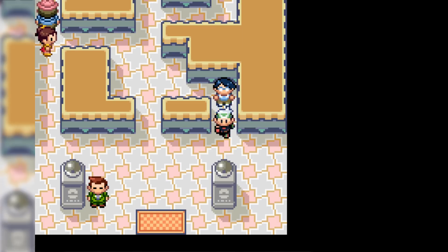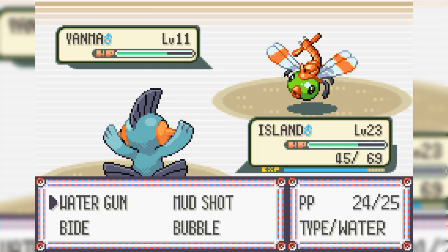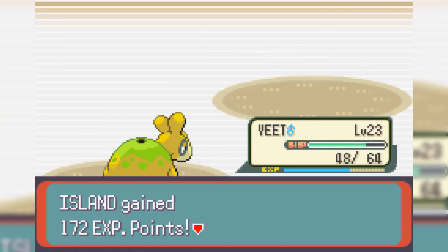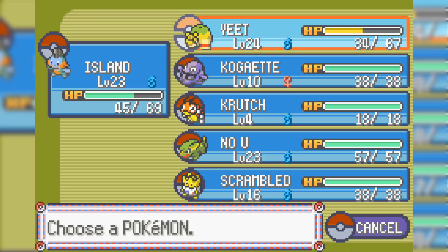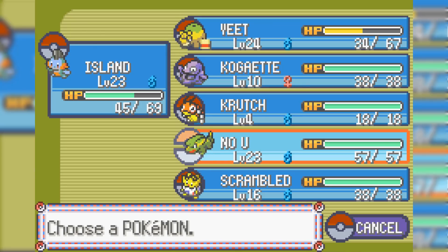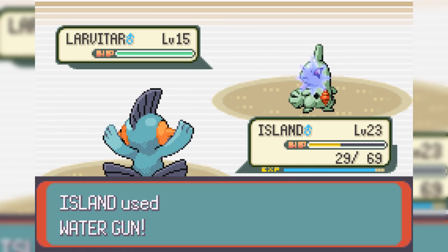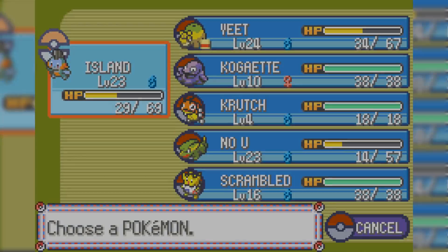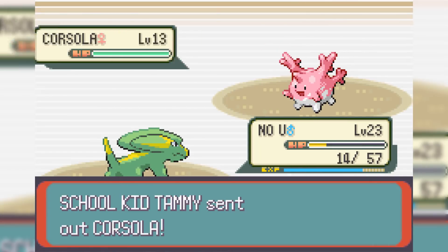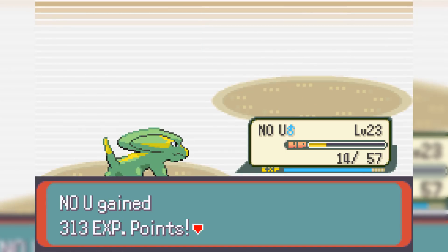We challenge some of the trainers inside Roxanne's gym to gauge where we're at, and they are definitely not a pushover — they have really good teams. One trainer leads with Aerodactyl who goes down with one Mud Shot. Next is Yanma who hits with Giga Drain, so we switch to Yeet and take it out with Flame Wheel. Next is Rhyhorn who hits pretty hard but we take it out. We go into Island and then switch to No U, who almost gets taken out by an Earthquake. We switch back to Island. We one-shot Luvdisc with Water Gun but next up is Corsola, and with No U down to only 14 HP, if the hit doesn't take it out, No U is dead — and wow, that was really close.